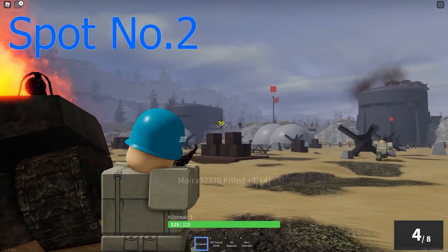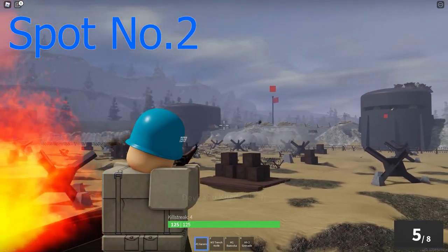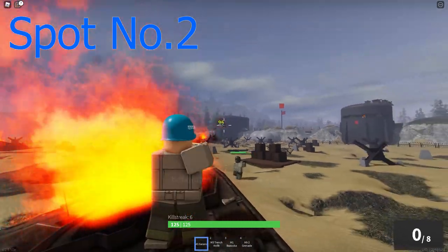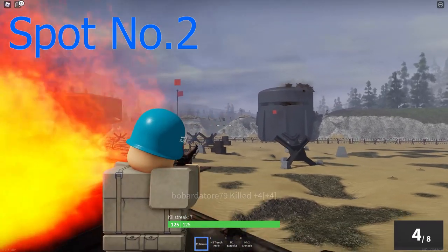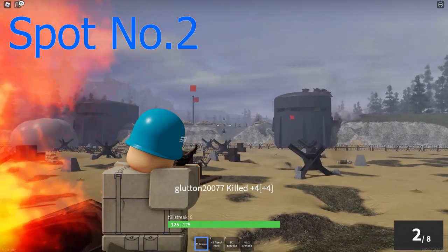This brings us to our second spot, the tank on the right. It's pretty much just as good as the other one, but it's slightly worse at pushing because you don't have any easily accessible cover. You can stand on top of it to get a better angle at targets further in the back, allowing you to hit them through seemingly nowhere.